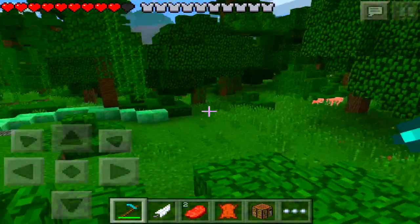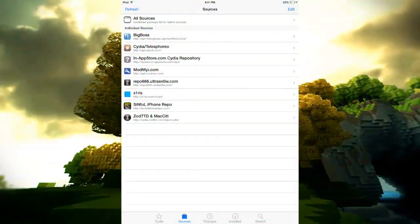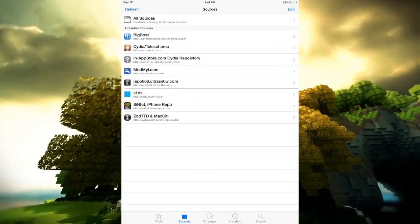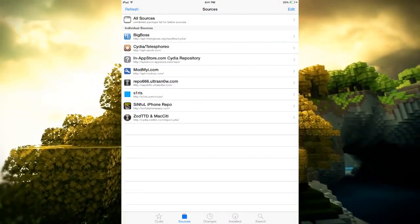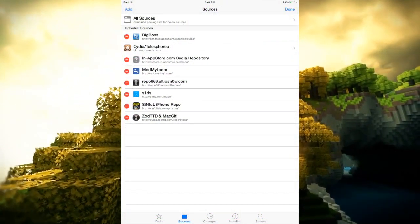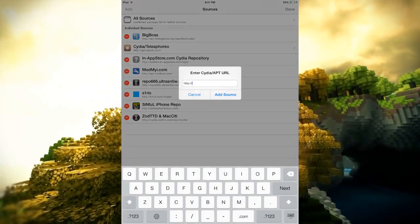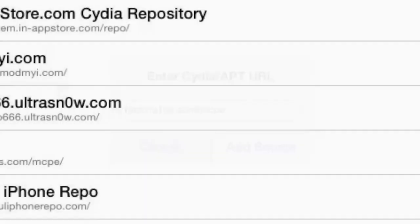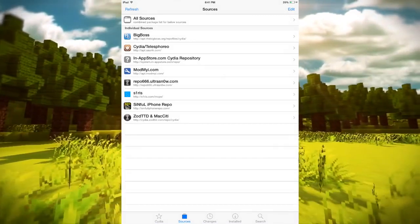Now the tutorial starts. I'm in Cydia and this is how to install the mod. What you gotta do is go to Edit, then Add, and then type s1ris.com/mcpe and click Add Source. It will add it for you — I already have it added so I'm not going to add it again.